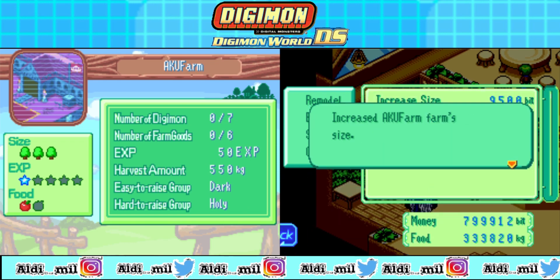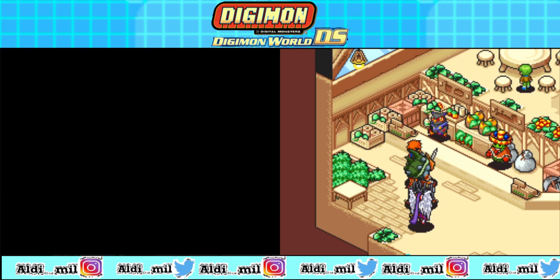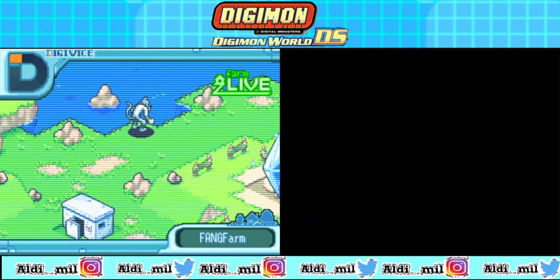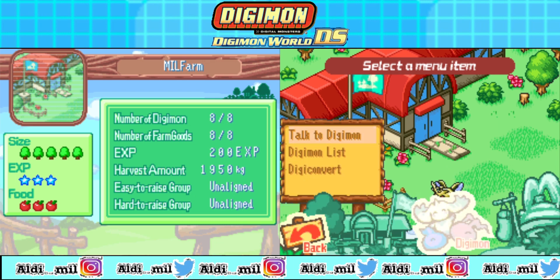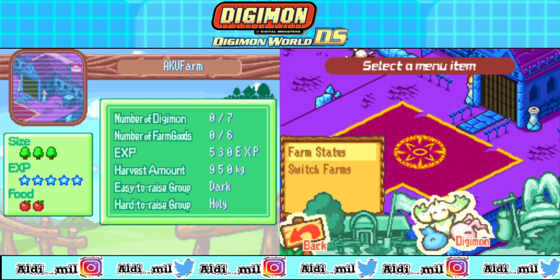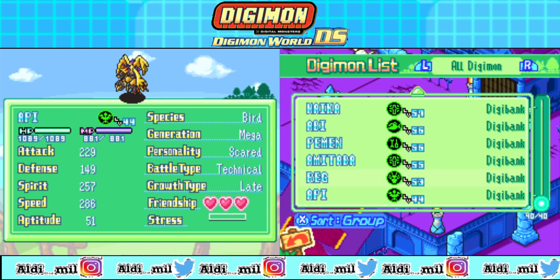This is not good actually. The size is already maximum, the food is already maximum, and this is the experience one. I want to make this fast — I still have a lot of money right now, and there are just like three missions left. Before I move, before I talk about which Digimon I mentioned before, I think I'm gonna put the goods and the Digimon back to this farm, because I know that my Digimon in the Dragon farm will definitely be put in the Digibank.